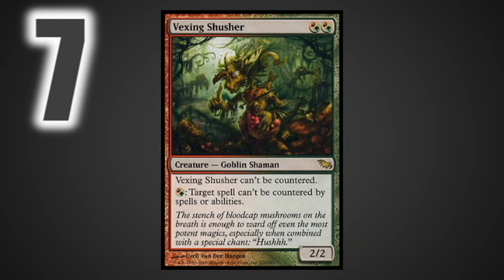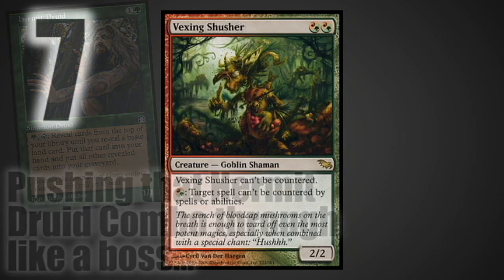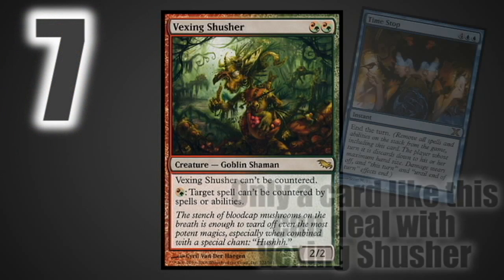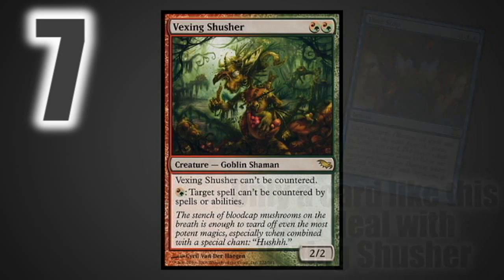At number seven we have Vexing Shusher. Vexing Shusher is really powerful, especially for decks that have a combo they need to protect from counterspells. Vexing Shusher itself cannot be countered, which is excellent, and it can make any spell uncounterable for just one red or green mana. It's not further up on the list because not everyone plays counter magic, so it's not always going to be good in every situation.